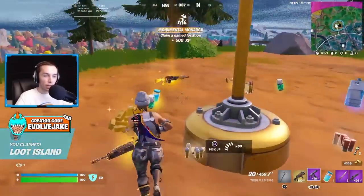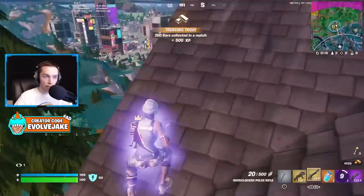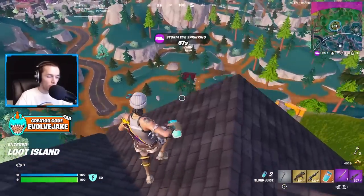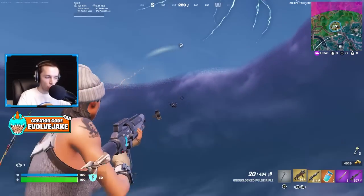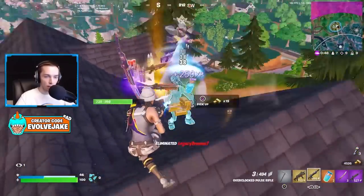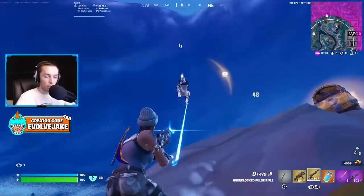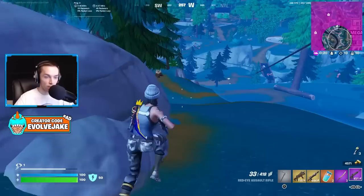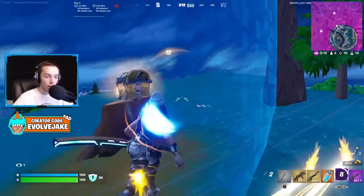Not only does getting this weapon give you what I think is the best weapon in the game, but going to the island and capturing it denies other people from having it — and I think that's a really big deal. This season it seems like Epic intentionally wants people acting with more purpose. The bosses at the vaults don't spawn until second zone, the island doesn't spawn until fourth zone, so once fourth zone pops everyone converges on that location and fights for this weapon.